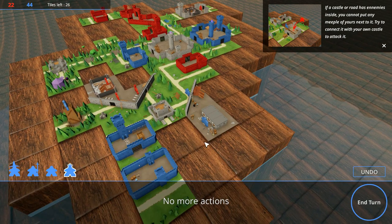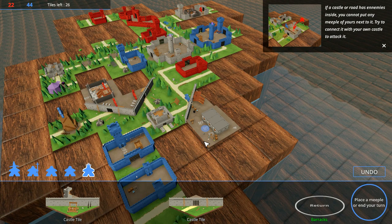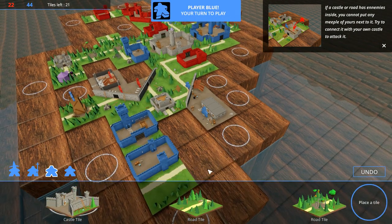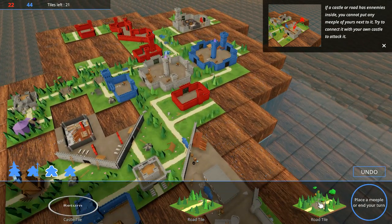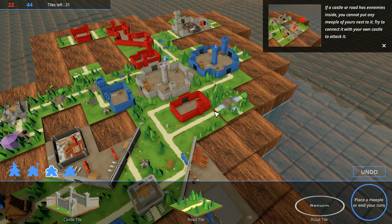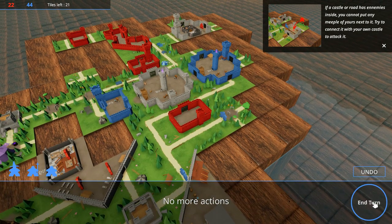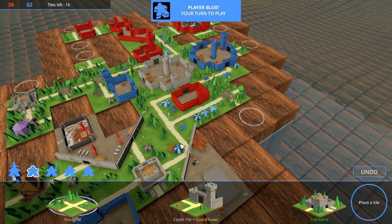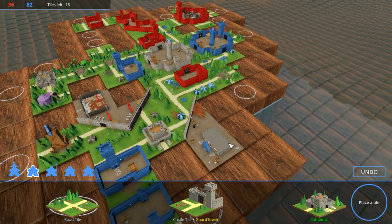It makes sense to put my special characters on these tiles so that I get more benefits from them. If I can close this, I'll get a ton of points — let's do that. And end turn. Nice — a bunch for that road. I closed these roads and scored some points.